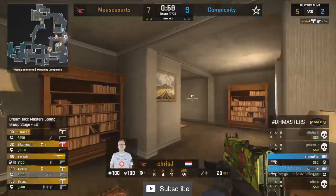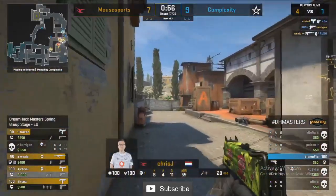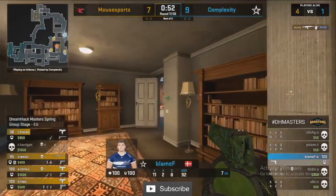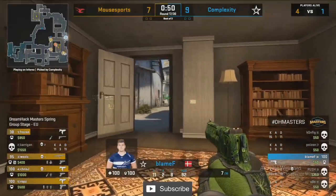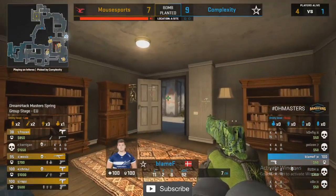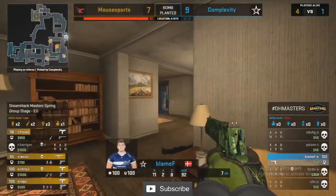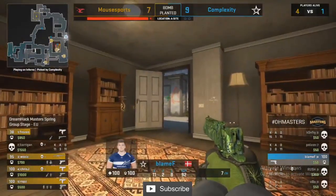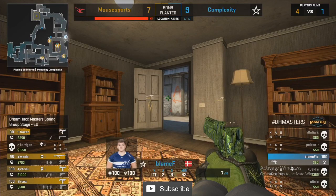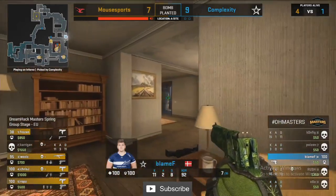This A site looks tantalizing for Complexity. Love the pace of Mouse Sports on these antico's — not waiting around, not letting these Deagles get comfortable. Speed is the name of the game for this T-side. Bomb plant should be fine. Blame spots a player in long who didn't see him, but Frozen's not going to turn around — Blame might just be locked out of this round.